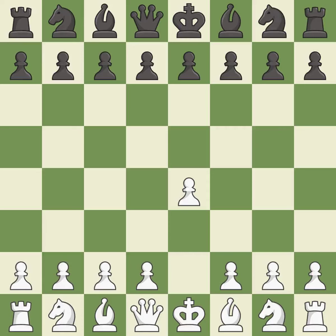Opening with the king's pawn controls the center and opens up the light-squared bishop and queen, often leading to sharp games. In the Caro-Kann Defense, C6 supports a quick D7-D5 pawn push to control the center and challenge the E4 pawn. C4 controls the D5 square again and allows the knight to develop behind the C pawn.